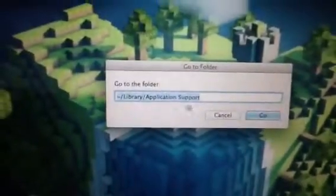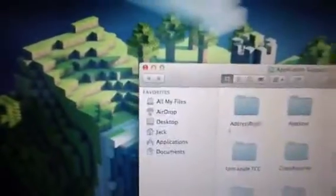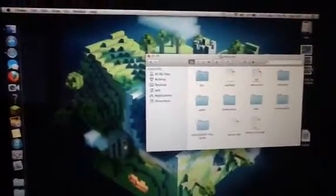You need to go to Library, then Application Support. Once you go through there, go to the Minecraft folder, open it, and find the folder called 'bin'. What you need to do is delete that altogether — put it in the trash can.